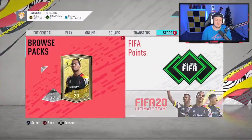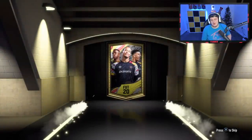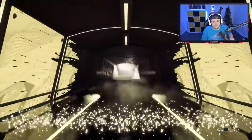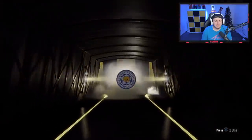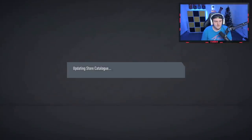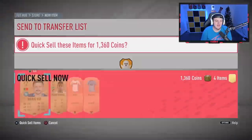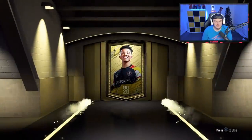Hopefully the Elite 3 look continues like it did earlier. Two rare gold packs followed by the Elite 3 rewards — let's see what we can get. First rare gold pack is going to have at least a board. No walkout, but we'll take a board — it's going to be Schmeichel. I think he's 83 this year which is still not bad. Move on to the second rare gold pack — Jeff's had pretty bad rewards for the last few weeks, so I feel like he's due something decent.